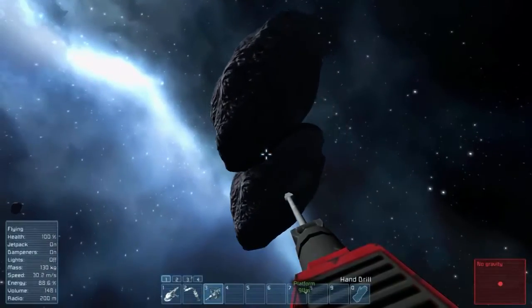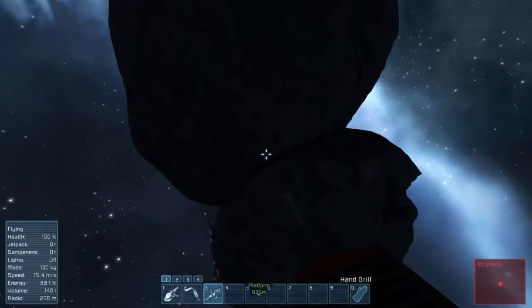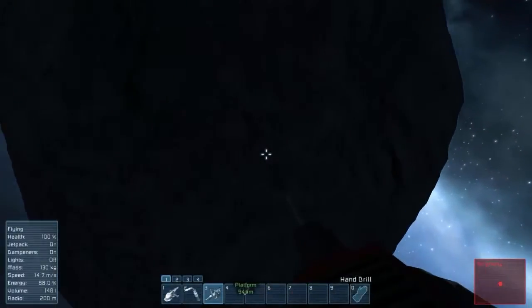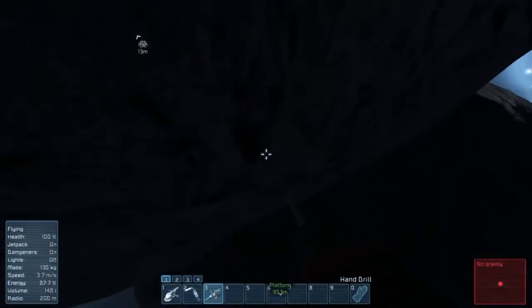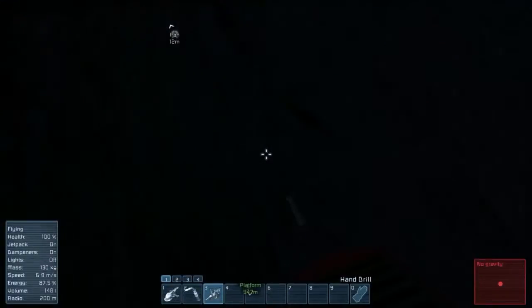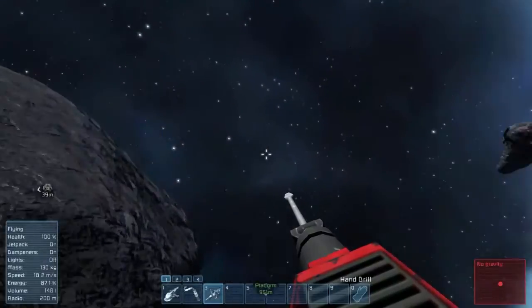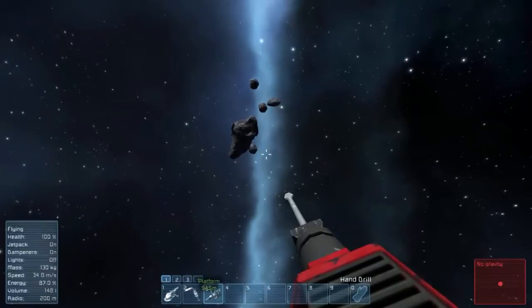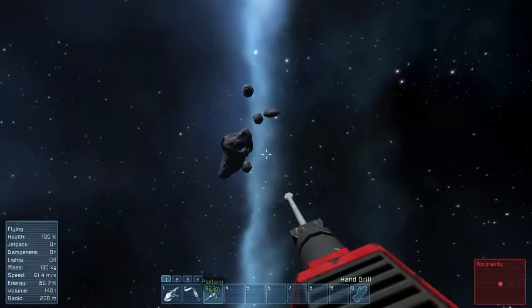Let's go check these out — that's pretty neat, there are two asteroids that are almost linked together. These are going to be mostly iron if anything. Yes — iron and iron, it looks like iron all around. Does that one have a big opening in it? We need to find uranium first and foremost.